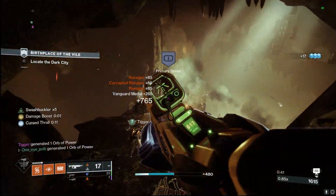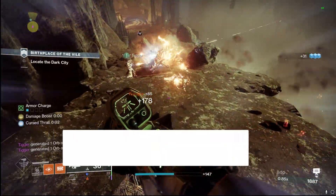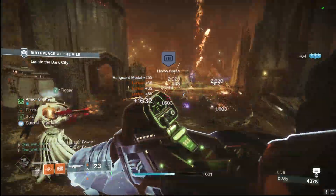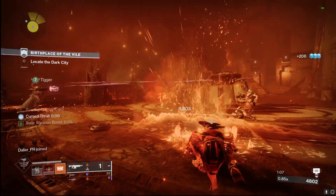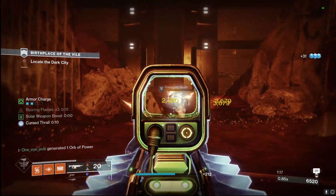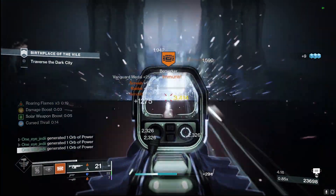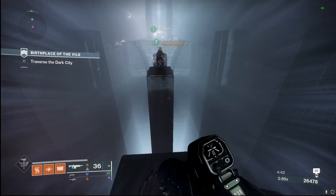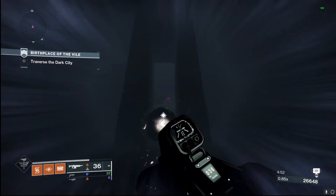Welcome back to another Jedi Gaming video. Today we are taking a look at an auto rifle from the newly reprised Crota's End raid — the Abyss Defiant. This is a high impact frame, 360 RPM, high damage, slow fire, with some very very good rolls for solar synergy, especially with Empyrean and Benevolence. For the PvE realm this thing is a solid 4.5 to 5 out of 5.